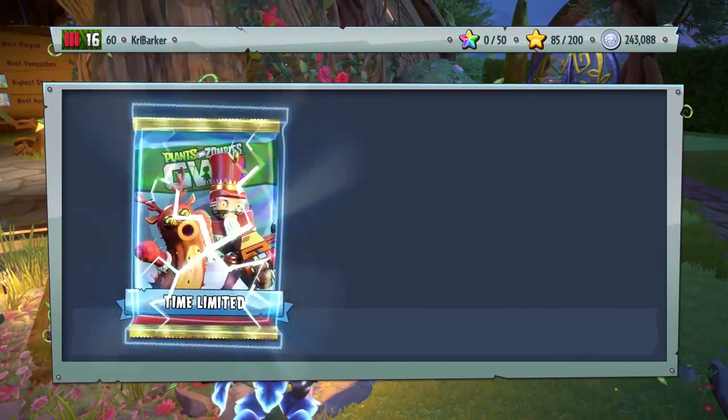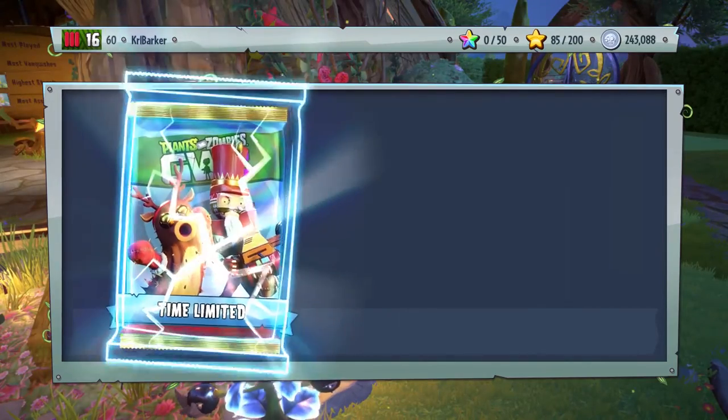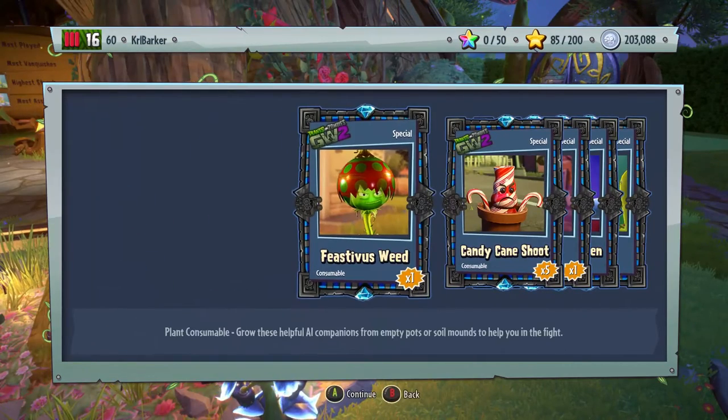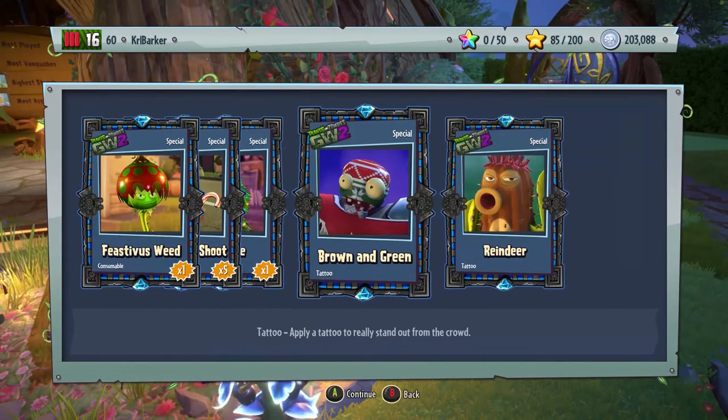What I'm aiming for is five consumables — then you'll know you've got all of the stickers you need to fill the set. Some more consumables there — we've got Brown and Green for All-Star and Reindeer for Cactus.